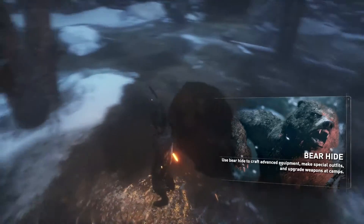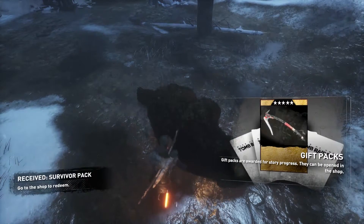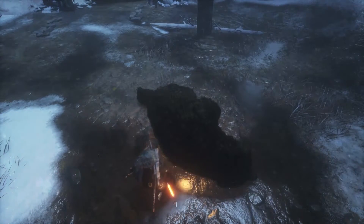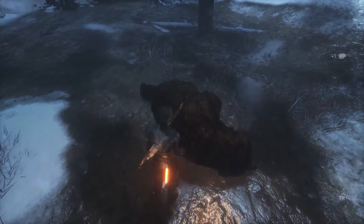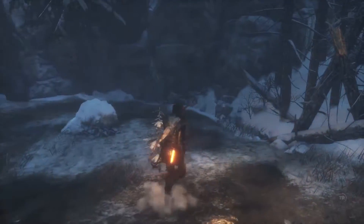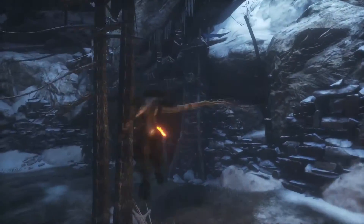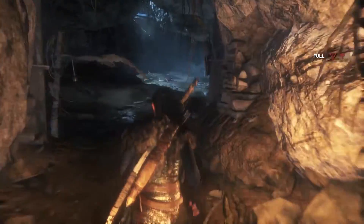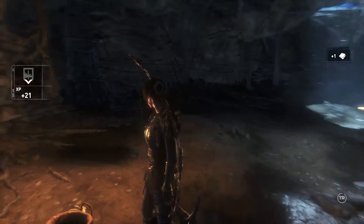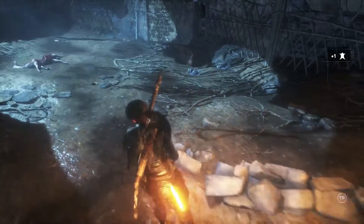Use bearhide to craft advanced equipment. Make special outfits and upgrade weapons at camp. Yay, I've received a gift pack. And I thought they smelled bad on the outside. I don't know what these branches are for. Let's go inside and see what other goodies he has for me. I'm full up on Death Mushrooms. This bear has a lot of stuff that he scavenged together.